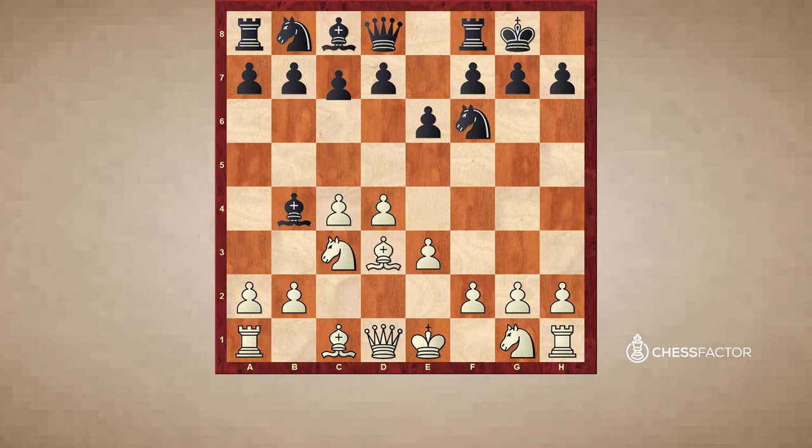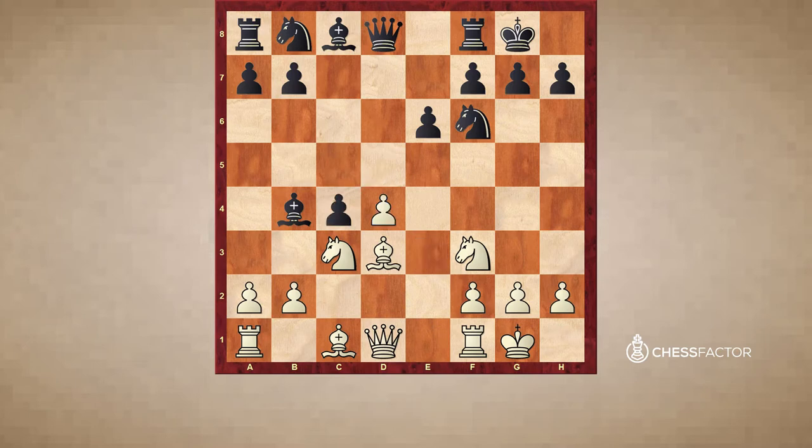Castles, Bd3, c5, Nf3, d5, takes, and we eventually get this isolated pawn position. But now we'll see how Black handled it in a much better way than some previous players did when they were Black. Black played a quick b6 without Nc6 — he just played a quick b6 to get the bishop out quickly and not run into d5 ideas.